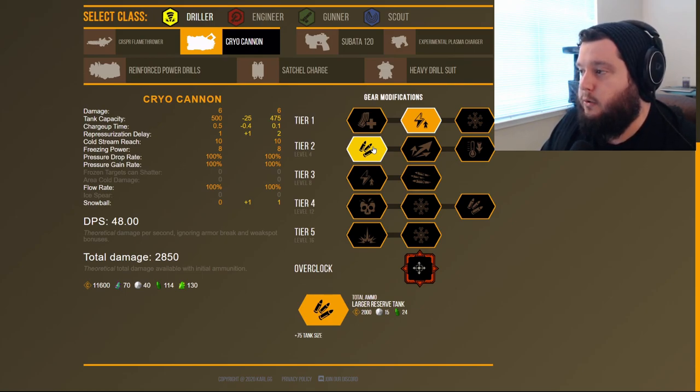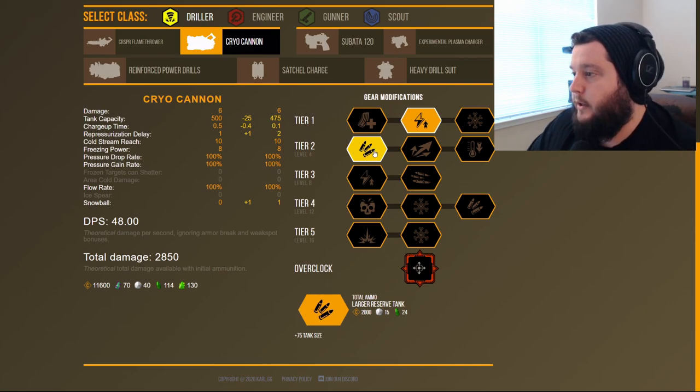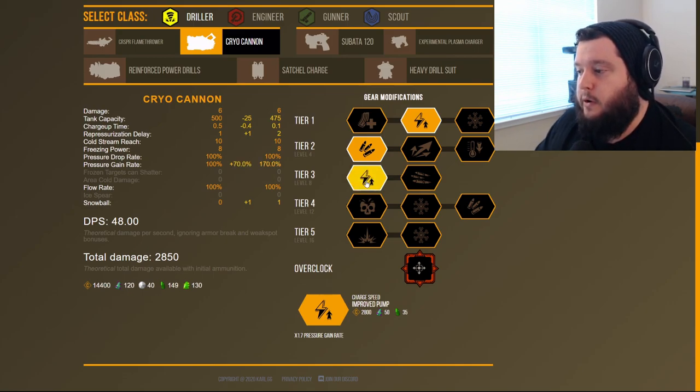In tier three, we're not going to go with Increased Flow Volume even though it would make enemies freeze a little bit faster. We're going to go with Improved Pump, which improves the pressure rate — so when you stop firing, the pressure on the weapon refills faster. The way the Cryocannon works is that while you're firing, it goes from green to red, and when it hits red you can no longer fire and it overheats. With Improved Pump, the rate that the pressure drops after releasing the trigger is now better.